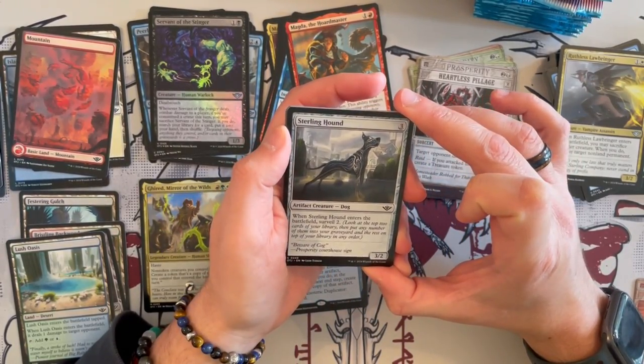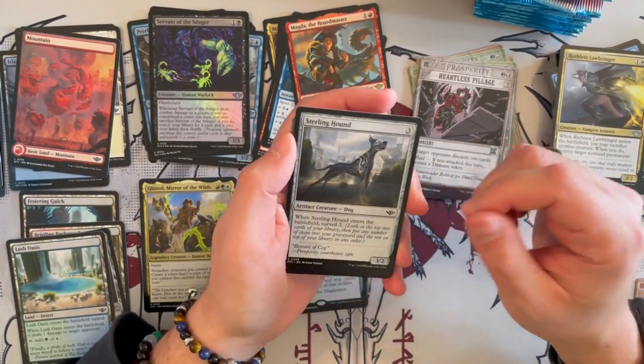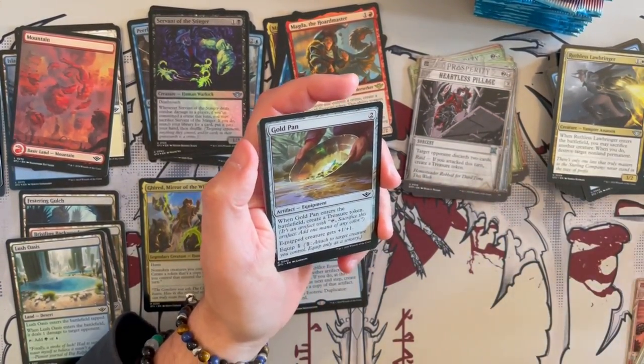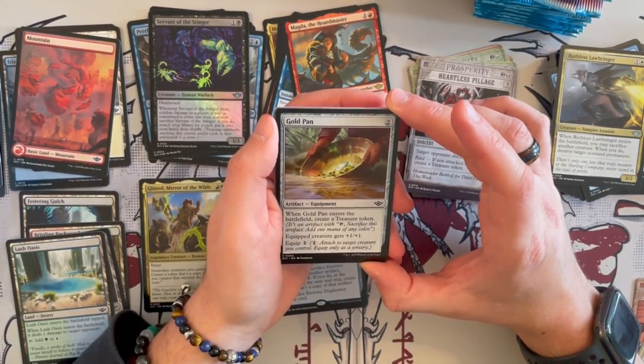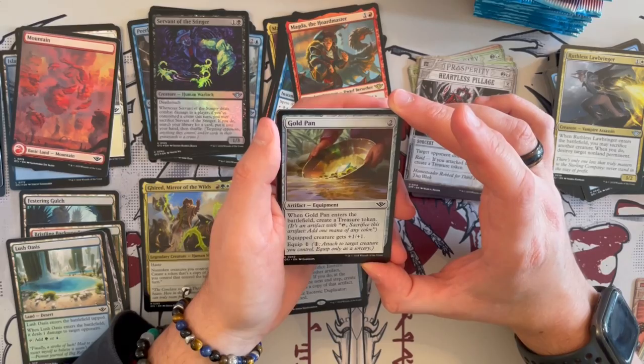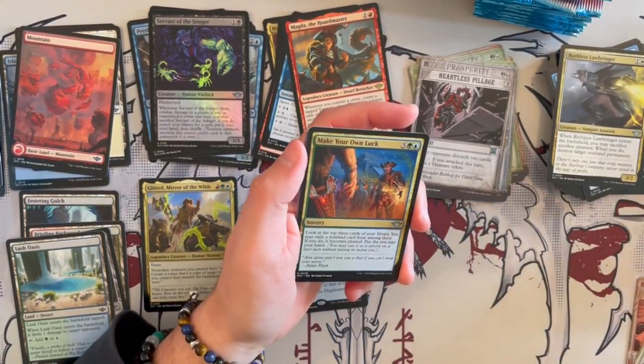Sterling Hound is a 3/2 that costs 3 generic — when it enters the battlefield, you surveil 2. That allows you to get deeper into your deck, and it's a 3/2 for 3. Not that bad. Gold Pan — when it enters the battlefield, you create a treasure token, and you can equip it to a creature giving it plus 1, plus 1 for only 1. Not bad; there are better but it's not bad.